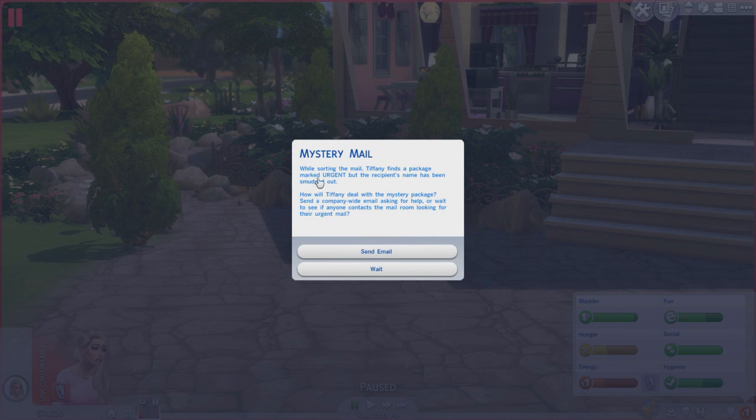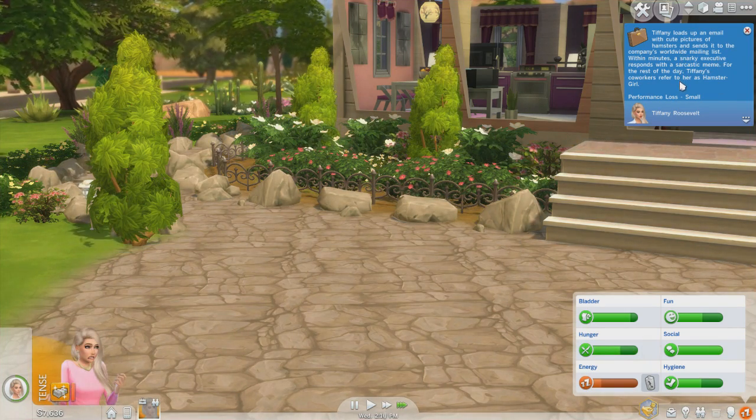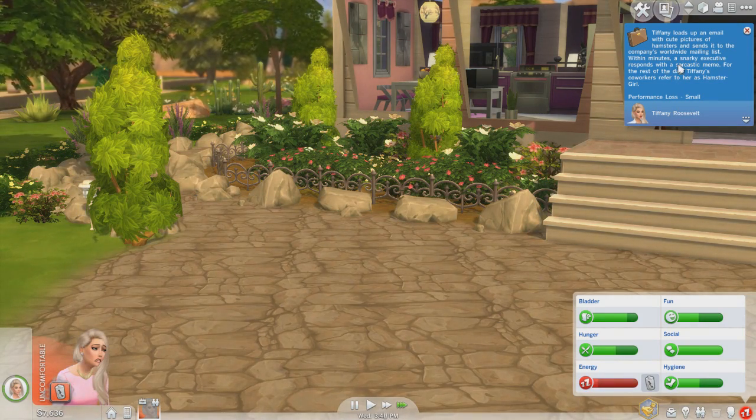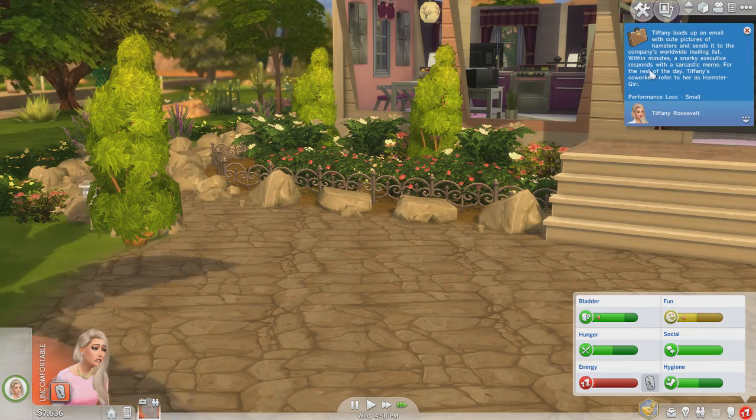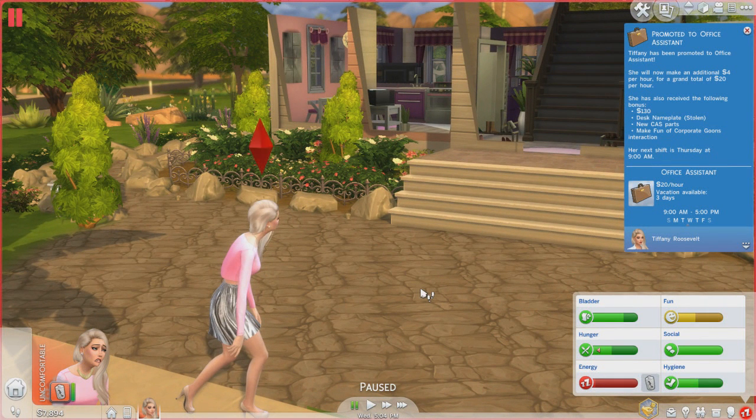Oh my gosh, the car's outside. While sorting mail, Tiffany finds a package marked urgent but the recipient's name has been smudged out. How will she deal with it — send a company-wide email asking for help, or wait to see if anyone contacts the mailroom? Let's send an email. Performance loss — dang! She loads up an email with cute pictures of hamsters and sends it to the worldwide mailing list; within minutes a snarky executive responds with a sarcastic meme. Somehow she got a promotion!